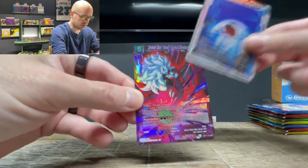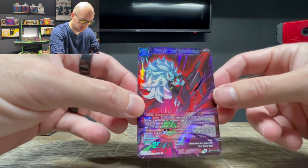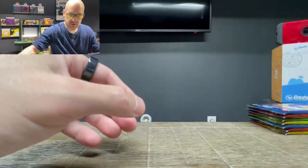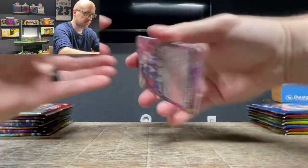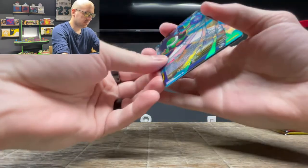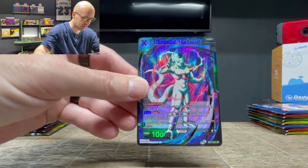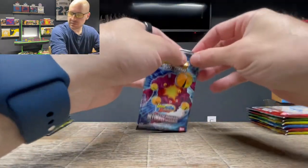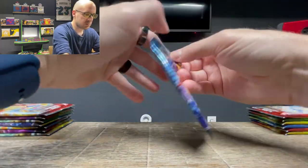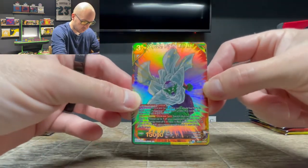Mechanized Planet Common Foil and a Super Rare Demon God Toa Furious Onslaught — I think that's another one we needed as well, so I'll take it. Nadle the Protector Common Foil, a Super Rare Frieza Galactic Dynasty — that is one we did need. Three hits in a row! Piccolo Fusing with Nail Rare Foil and Son Gohan Furious Training.